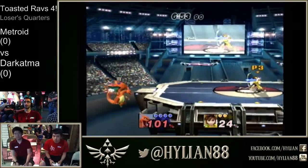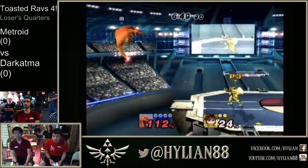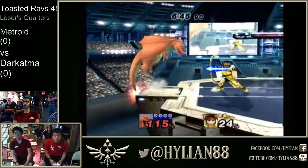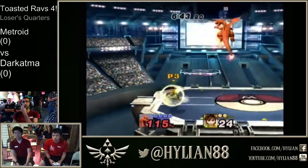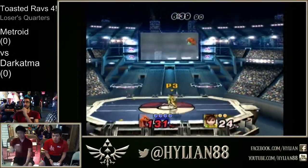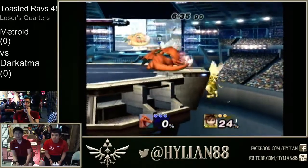Falling nair into jab. Almost nets another nair too, but ends up getting hit out of it. Nice power shield by Metroid. I don't know if that was a mis-input by Metroid there — it didn't look like he wanted to use his fly. Atma definitely capitalized, taking the first stock.